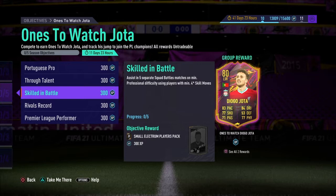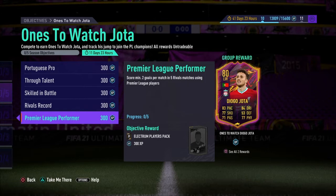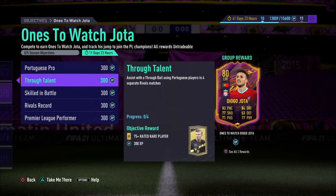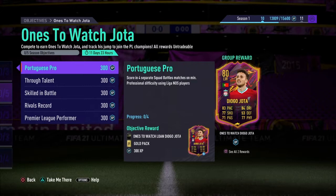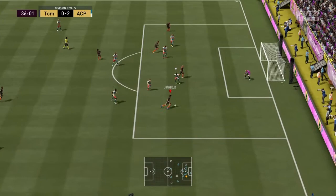Assist in five separate Squad Battle matches on minimum professional again, using players with at least four-star skill moves — that's pretty straightforward. Score 10 finesse goals in rivals using Premier League players, pretty straightforward as well. Score at least two goals per match in five rivals matches using Premier League players. I think a mixture of that one and the through ball one are going to be the two hard ones. The other three, no problem, although you can sort of kill the bottom two at the same time if you do it correctly.